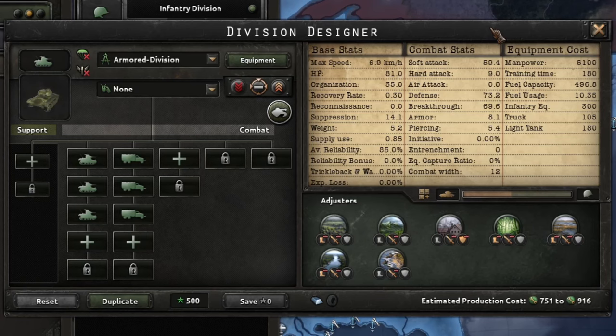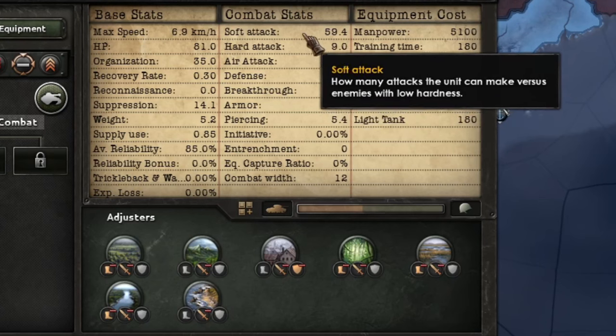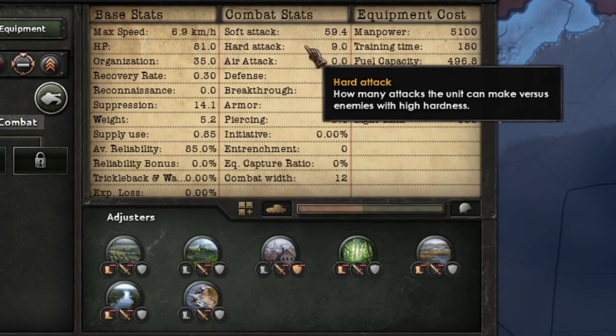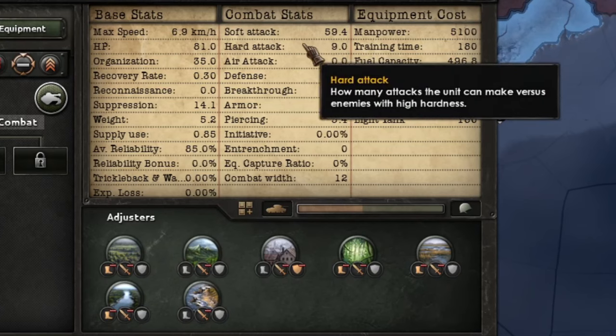I'm leaving chapters in the description so feel free to skip if you're already familiar. We've got two attack values: soft attack and hard attack. Soft attack — I'll simplify — is what you can do to an unarmored target: artillery without a chassis, infantry, soldiers, trucks. Anything that does not have armor plating. Hard attack is what you do against things that do have armor plating.